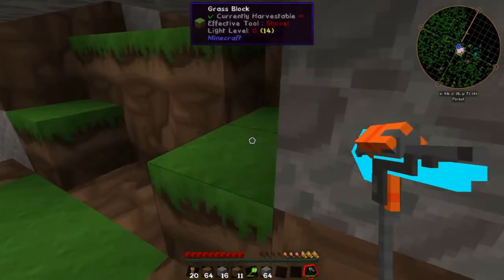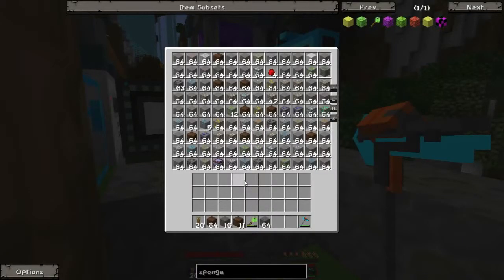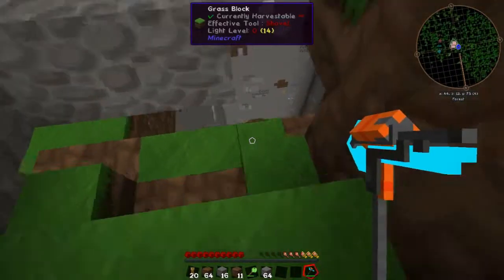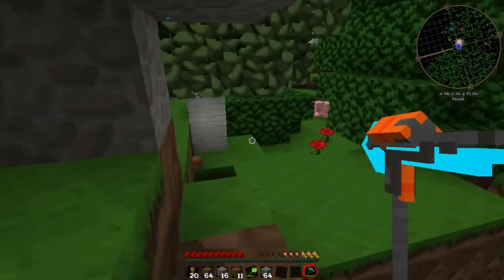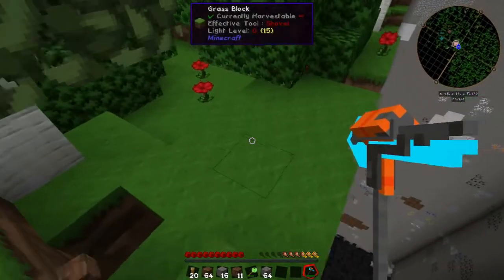We've got ourselves a nice collection of ores as you can see in the chest here. Of course, we've got no way of getting those back currently. So the first thing I'm going to do is jump back to the main base and show you what the different methods are for transporting them.